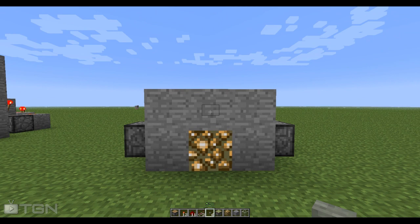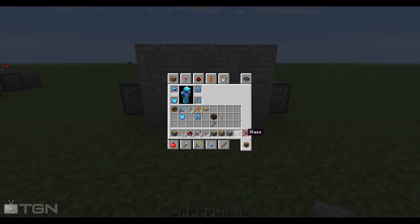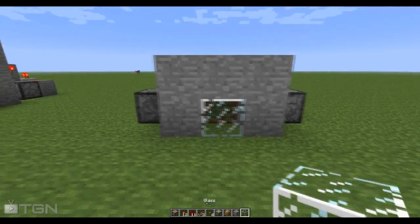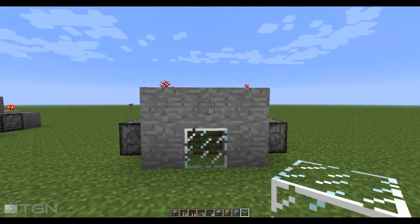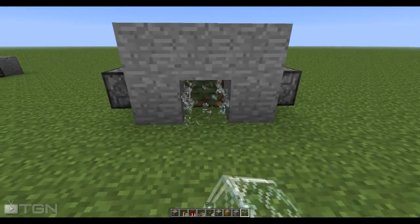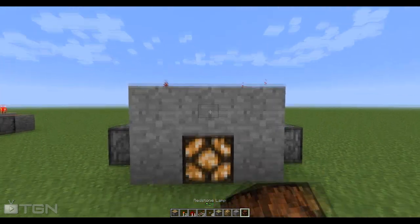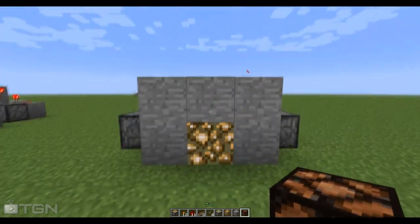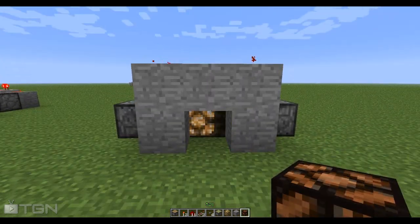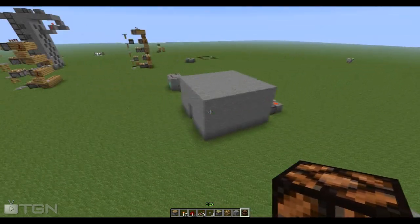Now if you want glowstone and you want glass to switch instead, just do that and you'll have glass switching out for it — or whatever you want. Let's just say a lamp — turn it on, go through, and so yeah, you can see how it works: it flips around stuff.